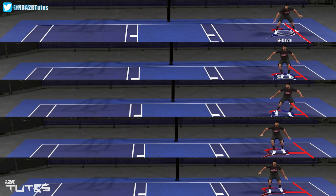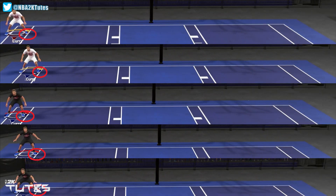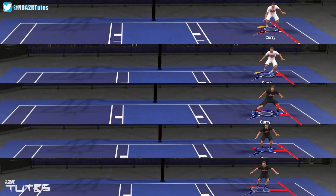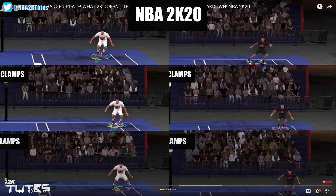So now for the test, we'll have 2 batches — one for smaller builds which is around 6'3 and have 75 lateral quickness, and another one will be 6'10 with 60 lateral quickness. I made 2 batches because last 2K20, I found out that Clamp's badge benefits smaller builds more, so let's check if it's going to be the same case in 2K21.